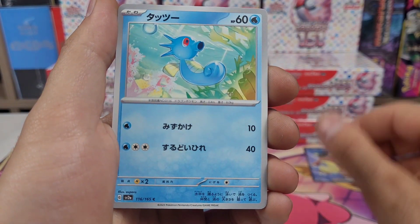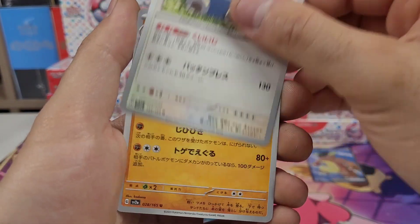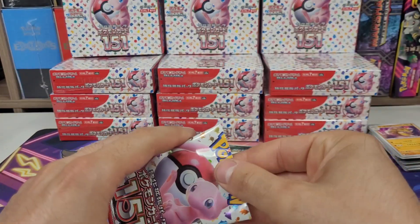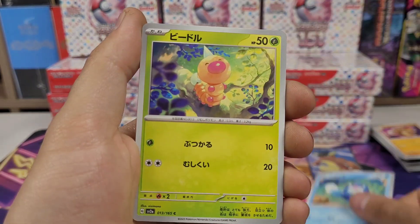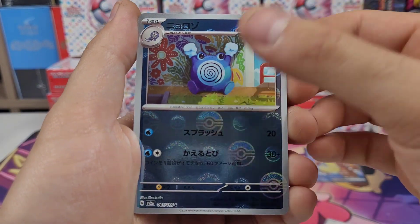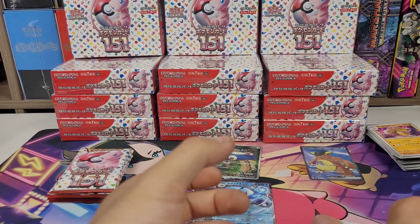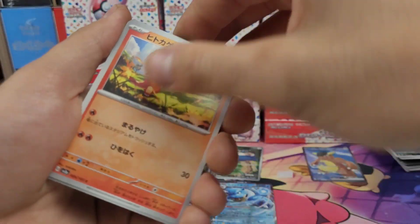Snorlax, Sandslash — so I'm expecting another art rare and two or three EXes, but an extra SR would be great. Poliwag, Leedyba, Eevee, Blastoise — I want a Venusaur, I have Blastoise and Charizard already. Need a Venusaur — yeah, Venusaur would be nice. Charmander, Squirtle, Spearow, Charmander reverse — happy with that, set it aside. Gengar.